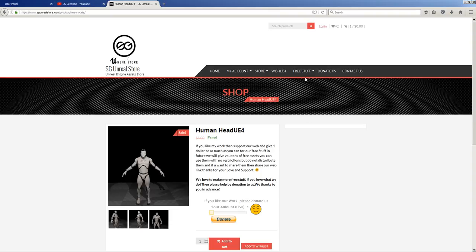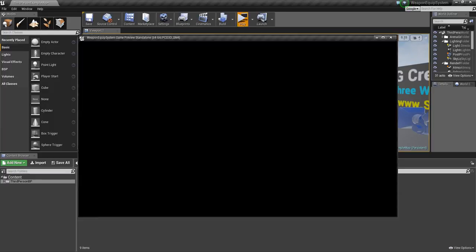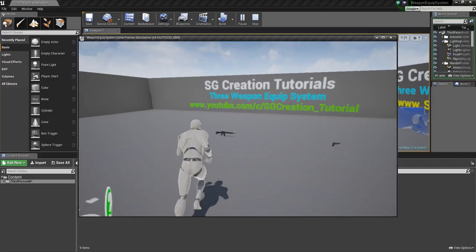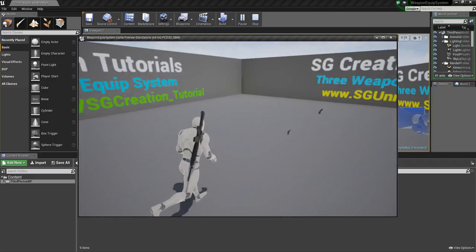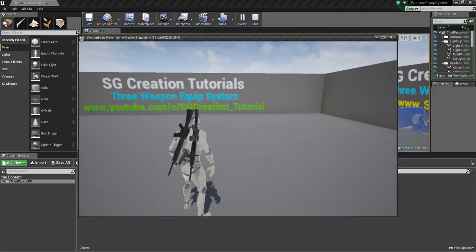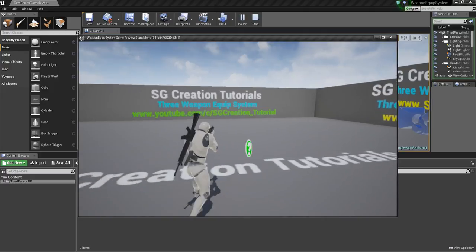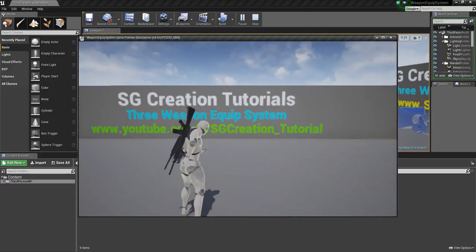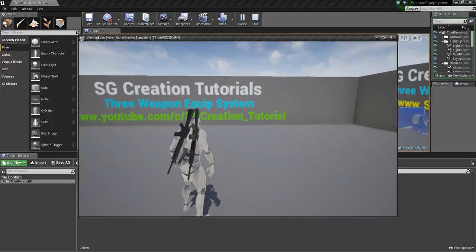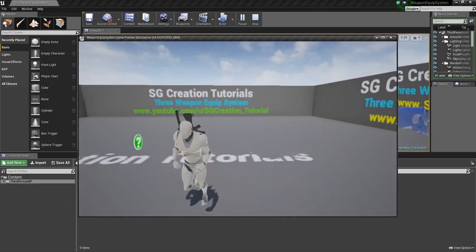Let me show you how the project works. Just play, you can run and press F to pick up — press F to pick up and it will pick up three weapons. When you press E it will equip the last gun, then press E again and it will unequip. Press 2 and he will pick up the second gun, press 2 again and he will unequip.